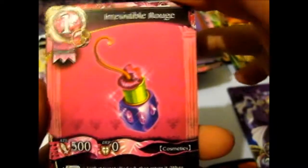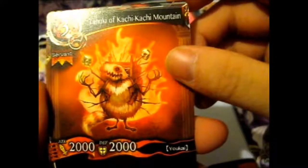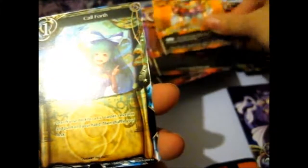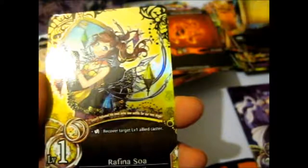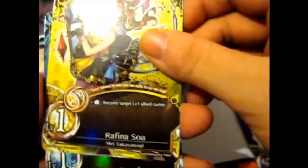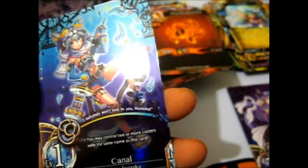Our last two packs. We have Irresistible Rouge. Tanuki of Catchy Catchy Mountain. Bombastic Lily, somebody's Soul, Afternoon Tea for the food things. Call Force - that's uncommon. Rafina Soa, Mei Takayanagi - very nice. And another rare is Canal, Mahiro Inuzuka - which just reminds me of the art.